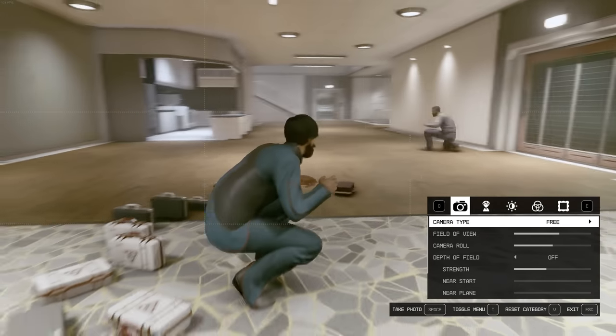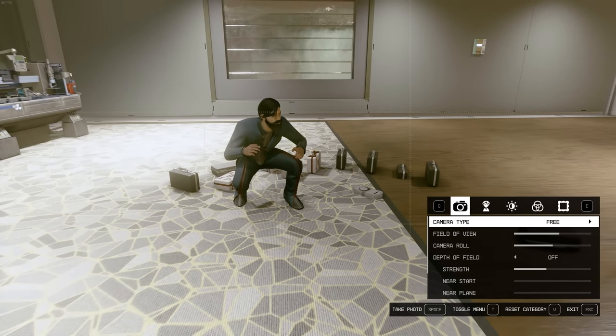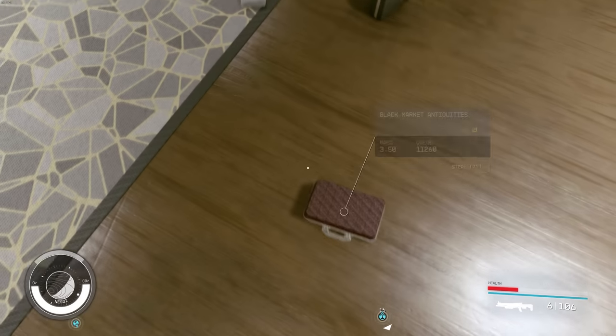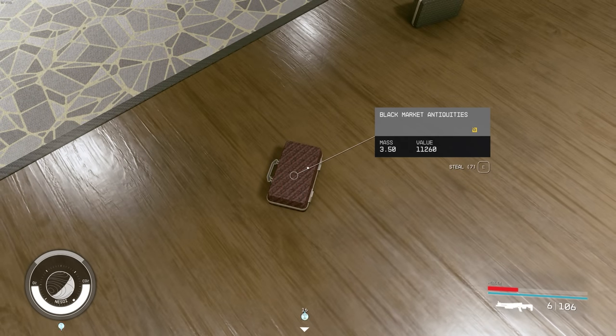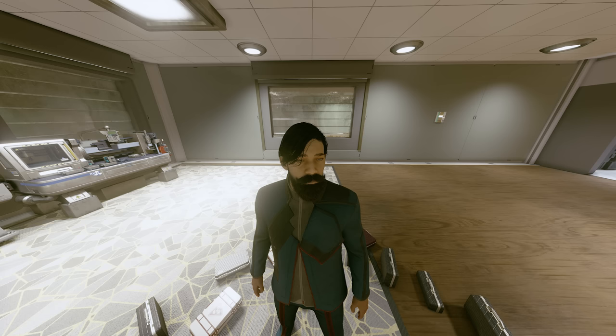Also, a separate funny moment: to actually smuggle contraband onto different planets, you have to have a secured section of your ship to hide it. I didn't have that for a while, and I kept finding contraband. So in my almost entirely empty player home, I had hundreds of thousands of credits worth of contraband just sitting on the floor — and I took a selfie with it.